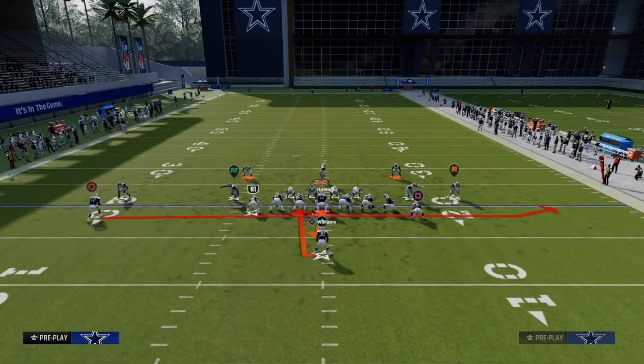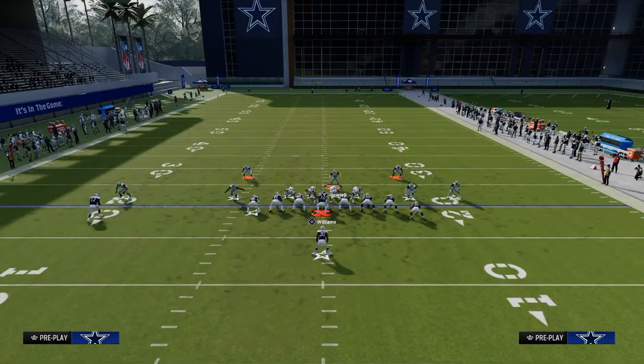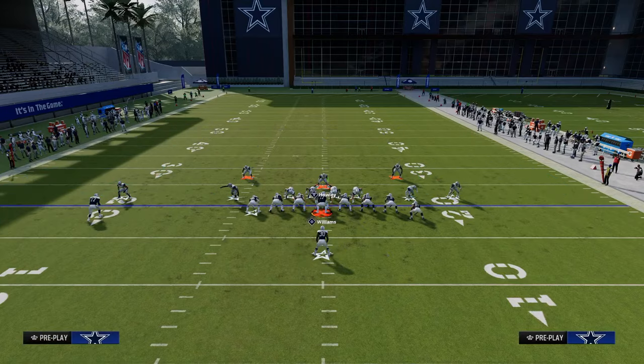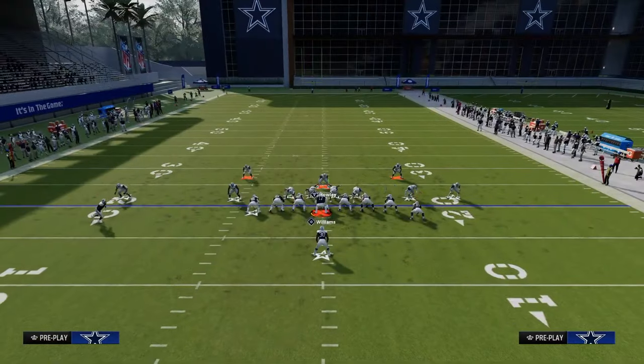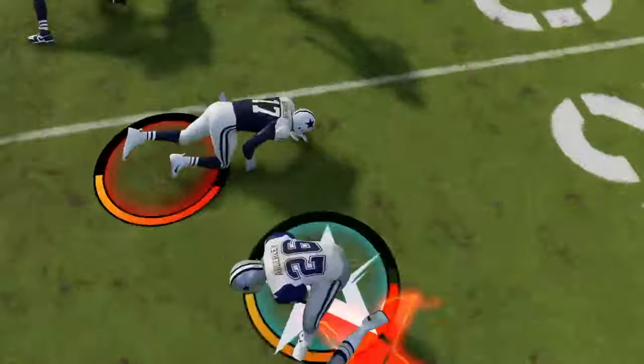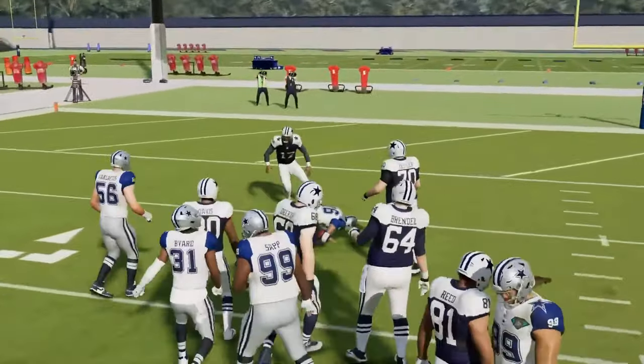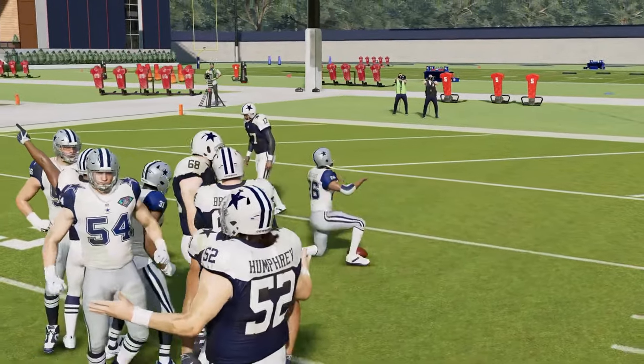Now let's go over the jet sweep — it's one of those kind of fluky runs, but where's the hole going to be? We're going to shoot right there. If we see jet sweep, it's a little bit of a giveaway because he's going to go in motion, so we know it's jet sweep. Preset to the right, snap the ball, and we're able to shoot right back there and cause a fumble. That is how you stop all of the major runs out of the Colts playbook.